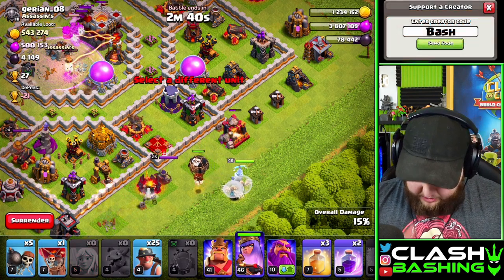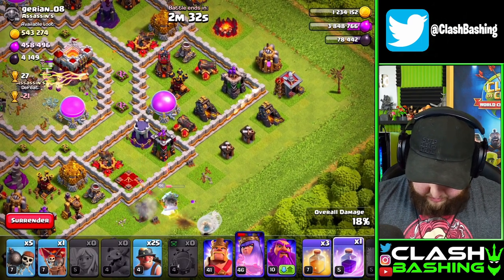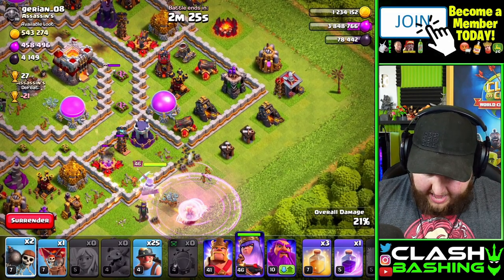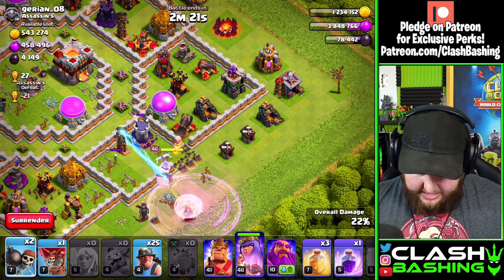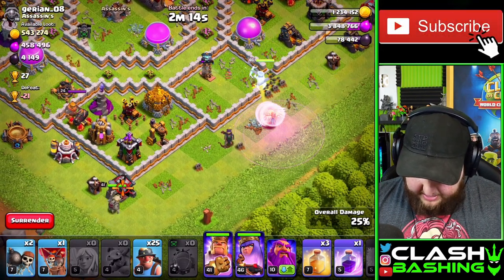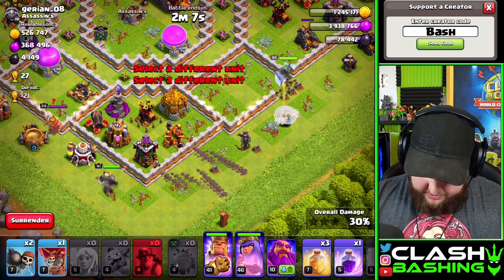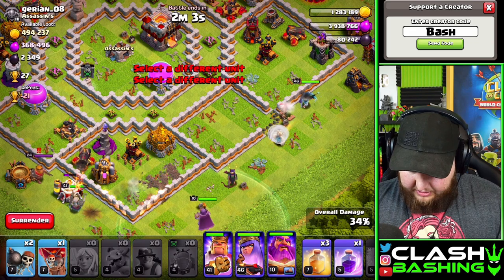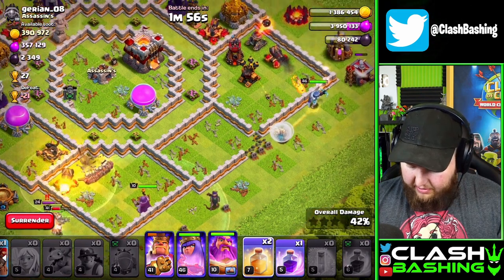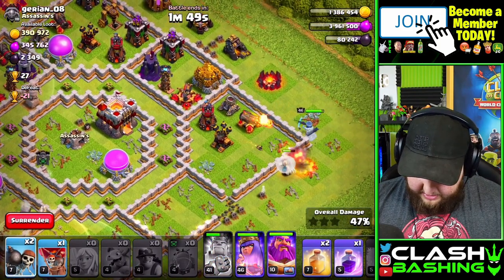We'll drop a Baby Dragon to help funnel the Queen a little bit, then start our Queen charge right over here. Let's rage and wall break to get the Queen working into the base. She wants to go the other way — but it doesn't matter too much which way she goes. While she works that side, we'll run the King over here, then send in all the Miners with the Warden along the left side.